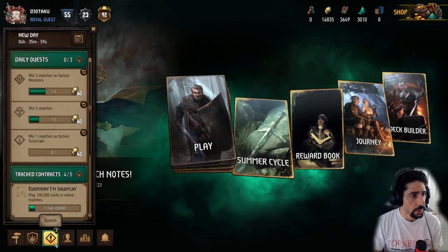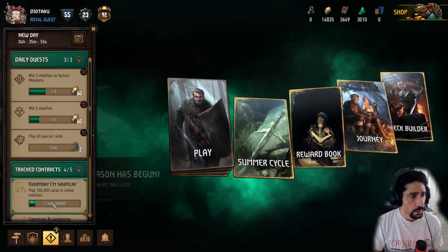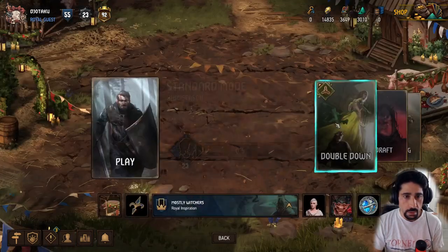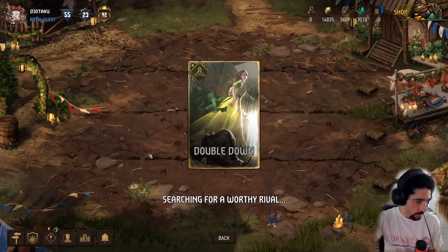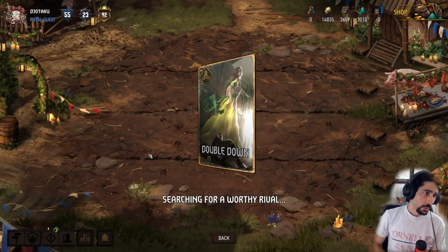We want monster, we want Scoia'tael — 60 cards, okay, that's cool. We will do our Witcher deck, we'll go to Double Down. It doesn't really matter if I win or lose in terms of my ranking, we'll see what happens here.